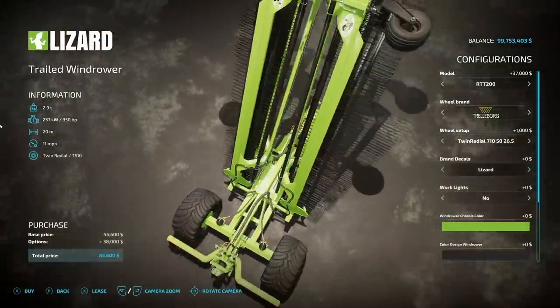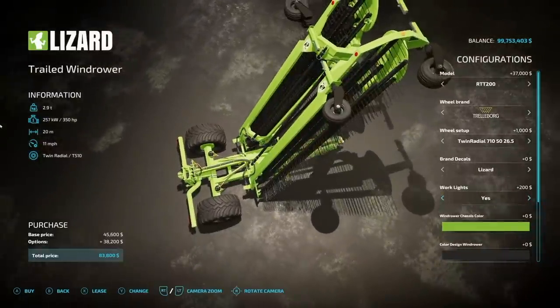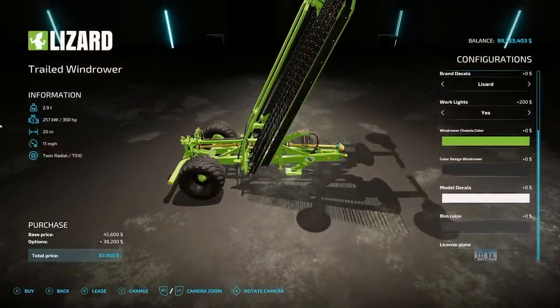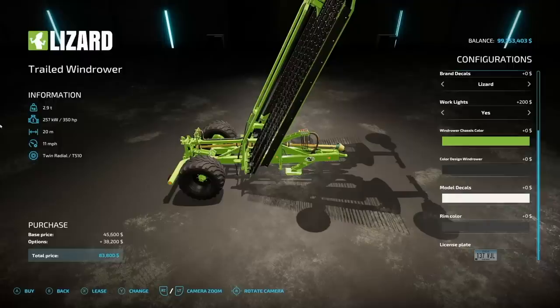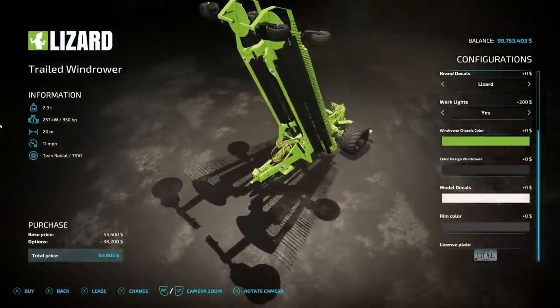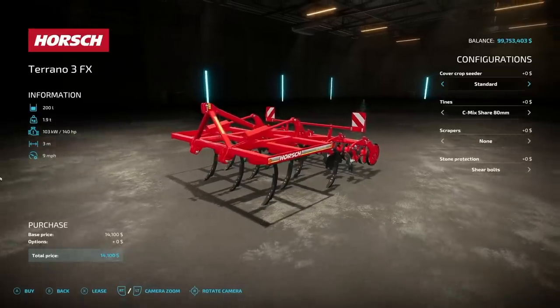We've got different wheel brands — Trelleborg, BKT, Michelin, Nokian, Trollabog — lots of tire options. Brand decals are really interesting: you can choose Lizard, Case, Claas, Fendt, John Deere, Krone, Kubota, K-Brand, Massey Ferguson, New Holland, Pöttinger, or nothing. Working lights can be added, and there are tons of color options including branded colors like John Deere Yellow, JCB, New Holland, Fendt, Claas Red, Case IH, and even chrome. You can truly change everything — chassis, windrow, model, and rims. Download this now!